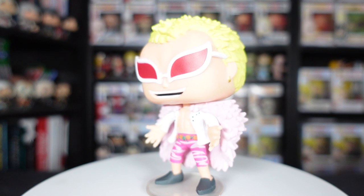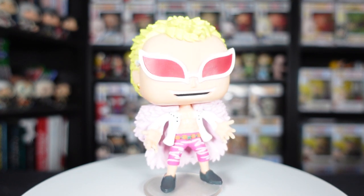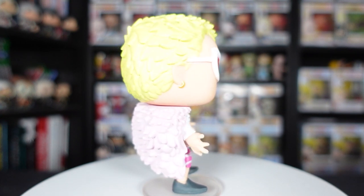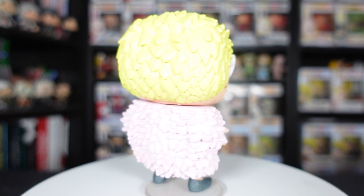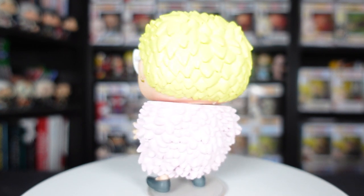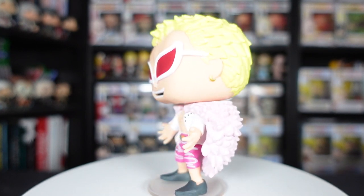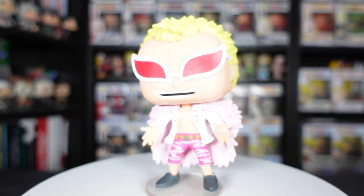Next up we have Doflamingo — and once again, this is a really good looking pop. Funko typically do a really good job with their anime Funko Pops, at least in my opinion — let me know what you guys think in the comments. Very colourful. I've seen Doflamingo quite a few times in the show but there's still the mystery of what his devil fruit powers are — I'm sure it will come up eventually when he battles Luffy. Happy to add it to what I expect to be an ever-growing One Piece collection.